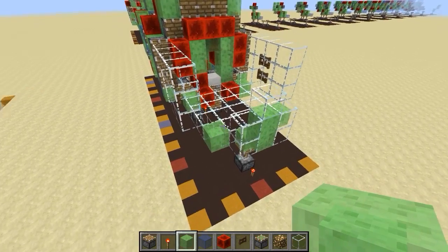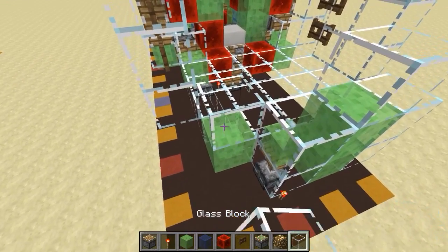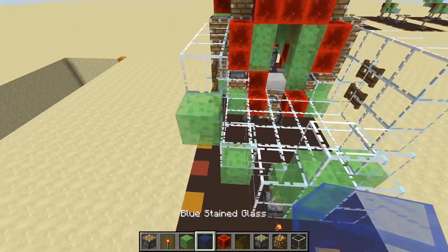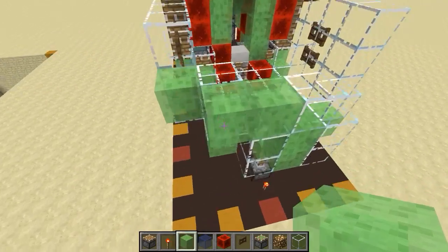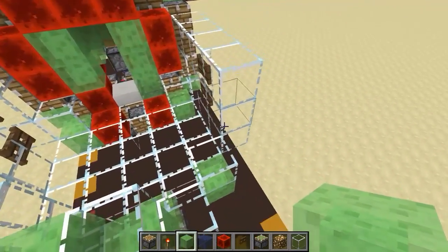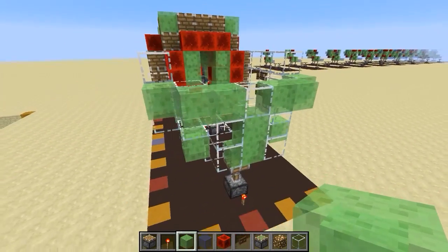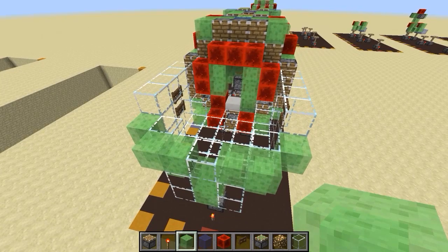Okay, step twenty-seven: grab glass, place a glass block here and a glass block there, then slime block, glass block, slime block, another slime block. Then on the same side — slime block that pushes forward, glass block that pushes forward, two slime blocks like this. You can see we now have the bottom half of the dome done — step twenty-seven.